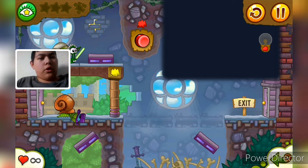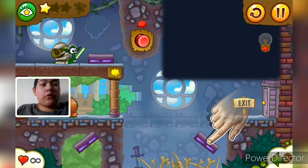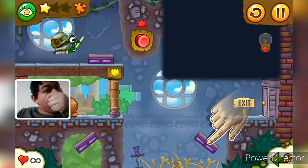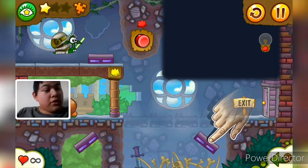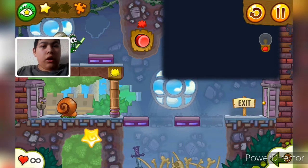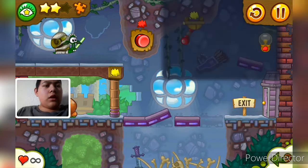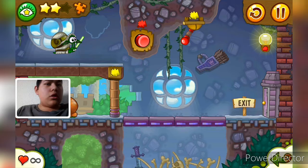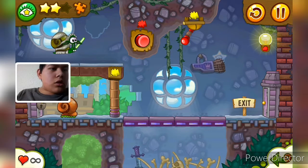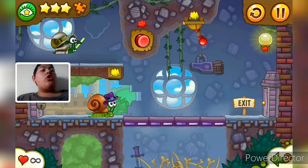We're on level four. Let's collect all the stars first. There's a puzzle piece in this level. That's Yoda! He's using the force. So we have to press these. This is the stars, we need to find all of them. Let's turn on this place. We need to find one more star. Okay, there we go. Let's open that, and then we made it!